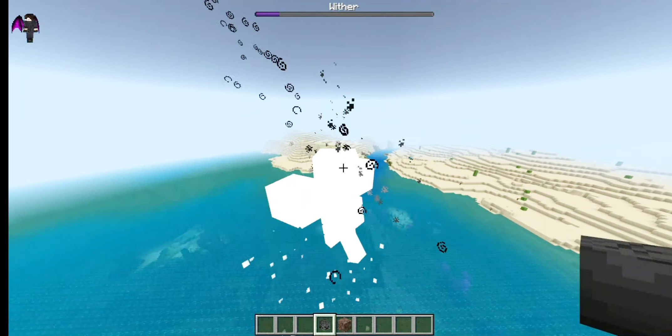Now, meet the Warden. This mob has 250 hearts, a sonic boom attack that does many hearts of damage, and a darkness effect that makes it very hard to fight against it.